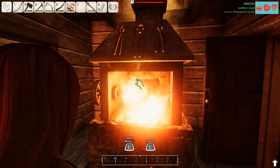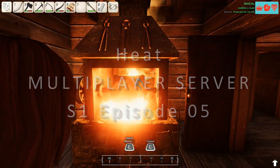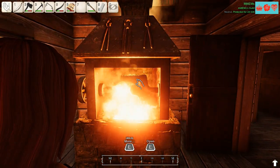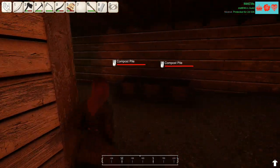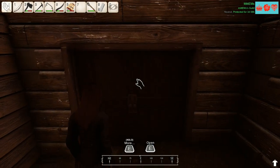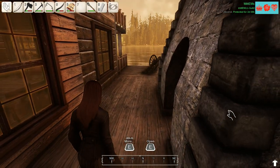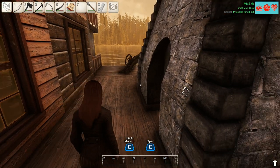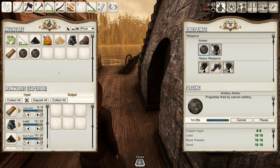Good morning and welcome back to HEAT. I've just been using the smelter to craft a few copper bars and getting some ammo crafted for our cannon. If you remember last time we built this lovely cannon, and I needed a bit more ammo for it, so we've got a few cannonballs on the go — making another six. We've already had one, so we've got a few in stock right now.